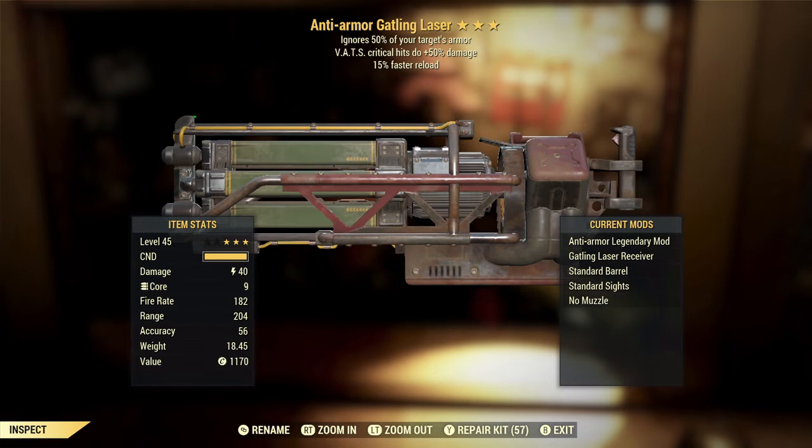The 15% faster reload is good on any ranged weapon. On this weapon you'll see a little less utility from it than on many others, because the fusion cores give it 500 rounds, and if you have the Power User perk equipped — which if you're using power armor you really should, since it makes your fusion cores last twice as long — that works for both your power armor and the Gatling and Ultrasight Gatling Lasers. With that, you're getting around 999 rounds out of the Gatling Laser before reloading. Because it is a core weapon and you don't want a bunch of half-used cores in your inventory, a faster reload is actually more useful than it might seem, since you're likely reloading in the middle of combat rather than at a convenient time.